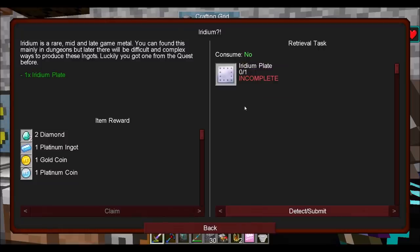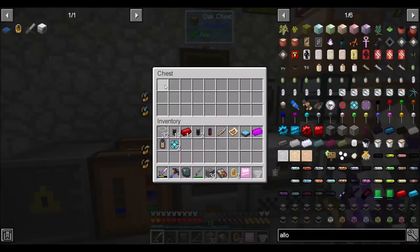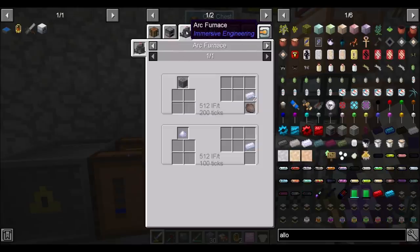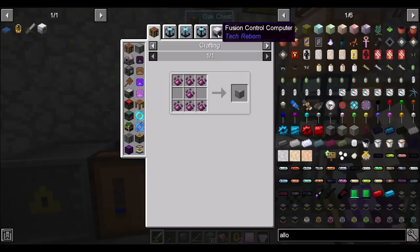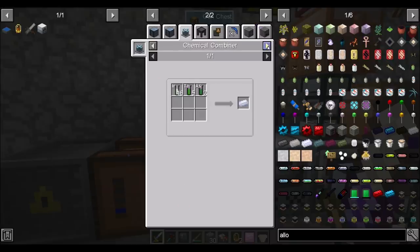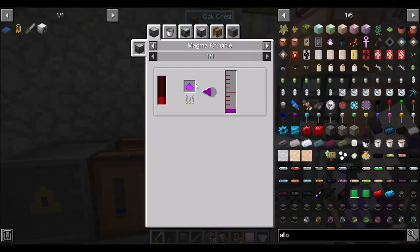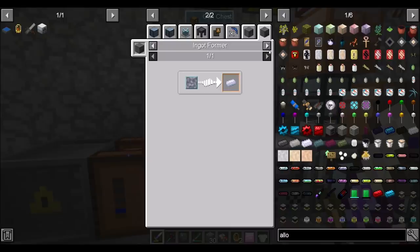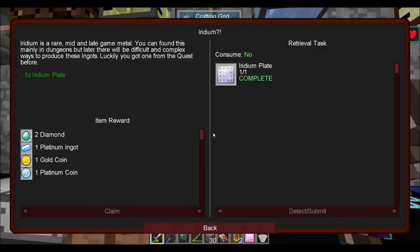So now the quest to make iridium — it's a rare mid and late game metal. You can find it mainly in dungeons, but later there will be difficult and complex ways to produce these ingots. Luckily, you got one from the quest before. Alright, so you want me to iridium plate it up? If you say so, quest. So iridium comes from iridium ore — that's a thing from both Tech Reborn and Thermal. So UU matter is going to be the way to make this, or fusion, or the chemical combiner once we get to that stage. Essence of the gods and thermoconducting alloy. I'm looking forward to some of the shenanigans that's coming up, because it looks like they're pretty shenanigan-y. Lots and lots of shenanigans to be done soon.